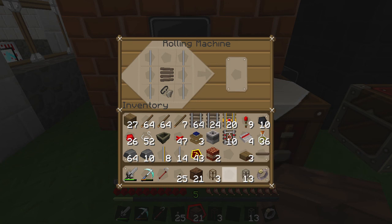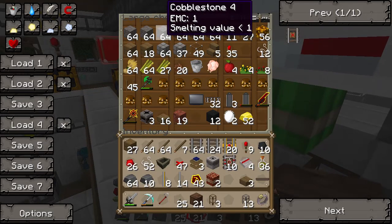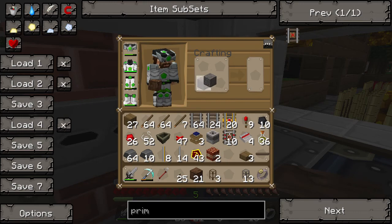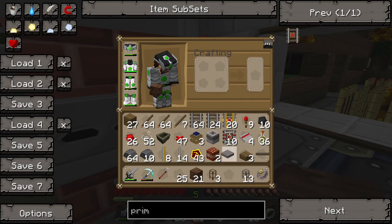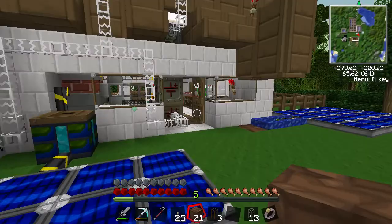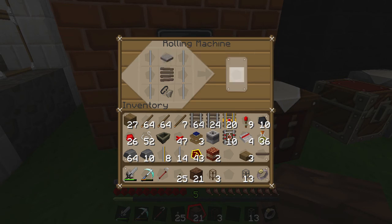Then we need to make a pressure plate. Do we have any stone? There should be some in the chest here. We need cobblestone — two bits. I can't remember basic recipes. Smooth stone — it just proves that when you're playing mods for so long you forget vanilla items. Pressure plate above... right, it's not working, something's off.